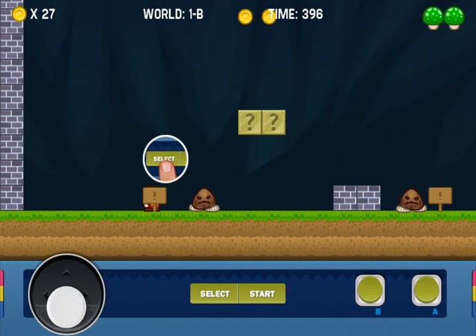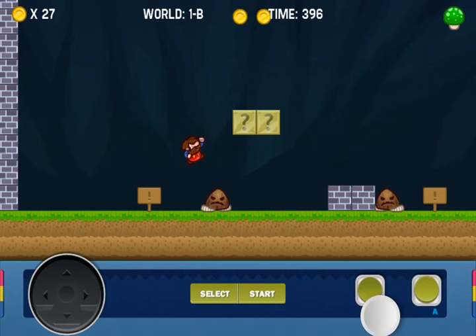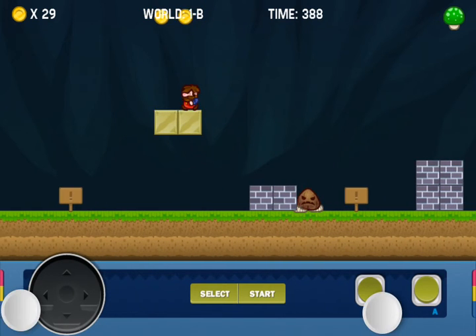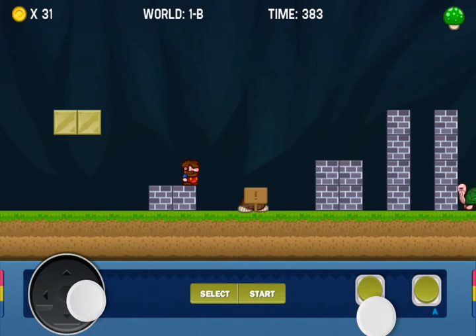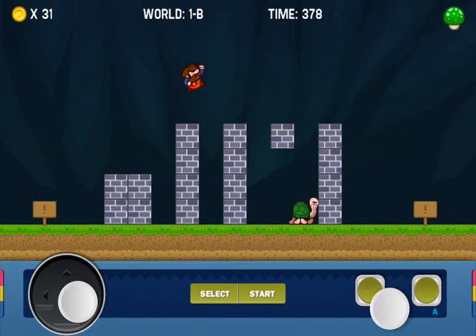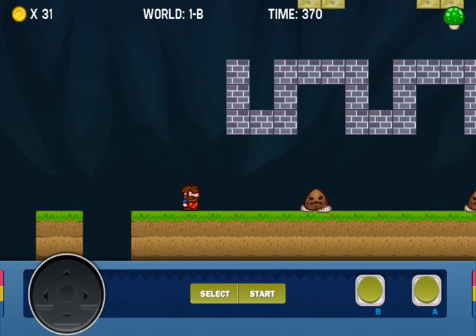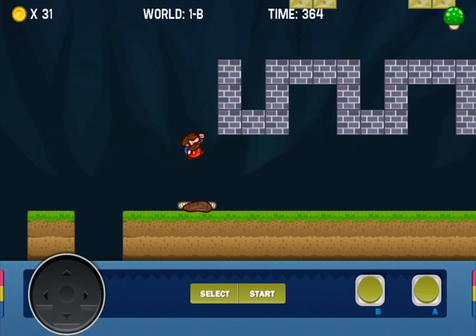B is for jumping and A is for shooting or running, but you cannot shoot on the first two levels. Just like Mario games, you need to jump at your enemies to neutralize them, but this is not the case with the turtles. The controls are pretty simple and you can jump very far, so you need to adjust your jump by pressing the B button.